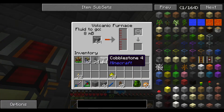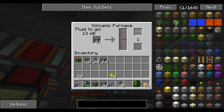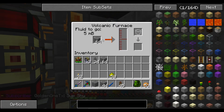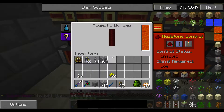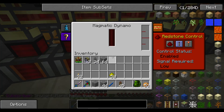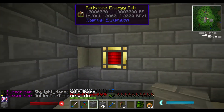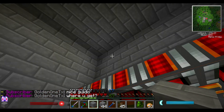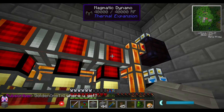If we go here, now if we pull out a stack, you can see it's constantly staying at 64, with maybe a second or two before it goes back up. And this one should stay at 64 as well. Let's look how our lava's doing — yeah, our lava's doing pretty good. That'll just make sure that we don't have any problems when we do go to expand and add on another line of magmatic dynamos.